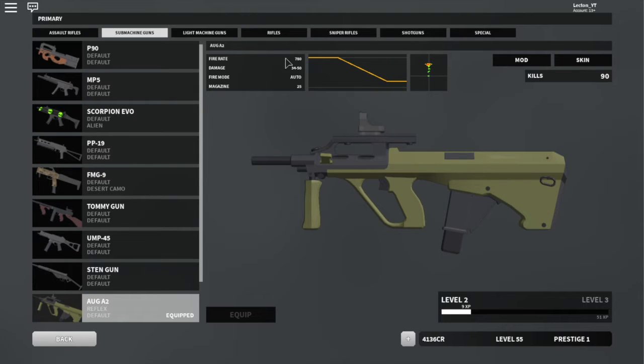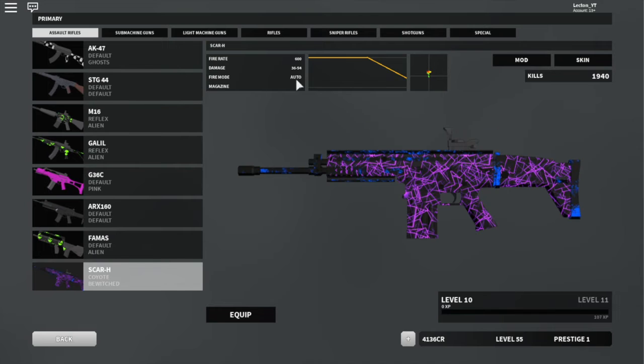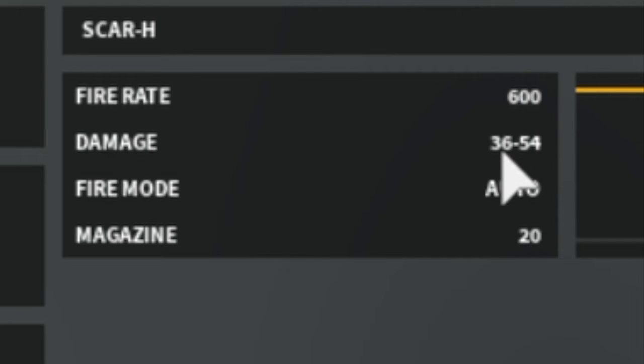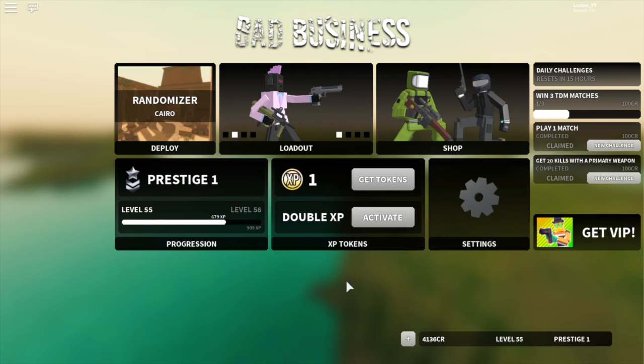I just realized this gun might actually be one of the only guns worth buying: 34 damage makes it a five-shot to the body, and 50 damage on headshots means it's a three-shot headshot. Comparing to the SCAR-H — it also has a five-shot body and three-shot headshot, but it has a lot less recoil. So this is a pretty good gun and I'd highly recommend it if you're above Prestige 1 Rank 39. Thanks so much for watching — see you guys in the next one.